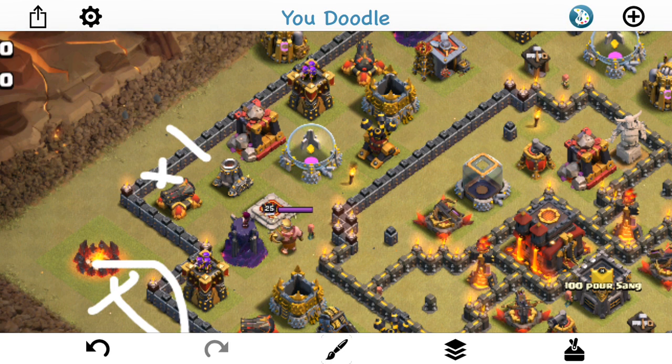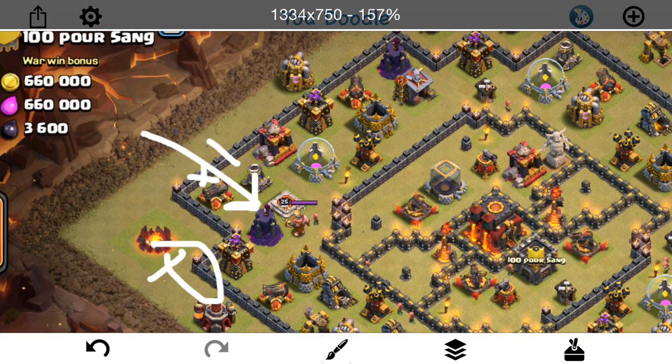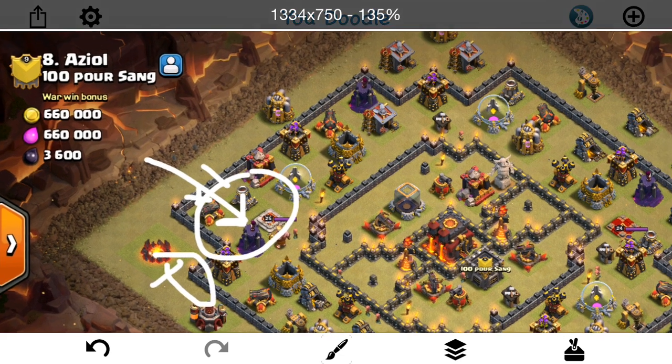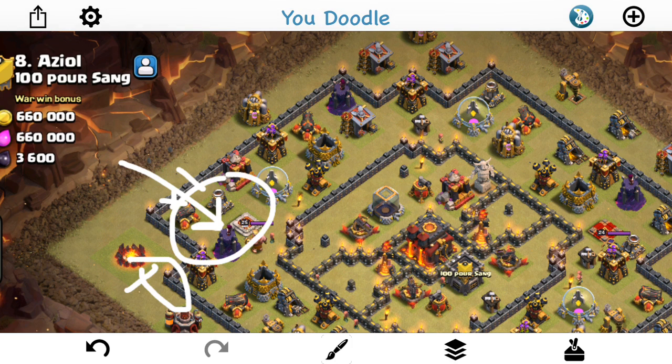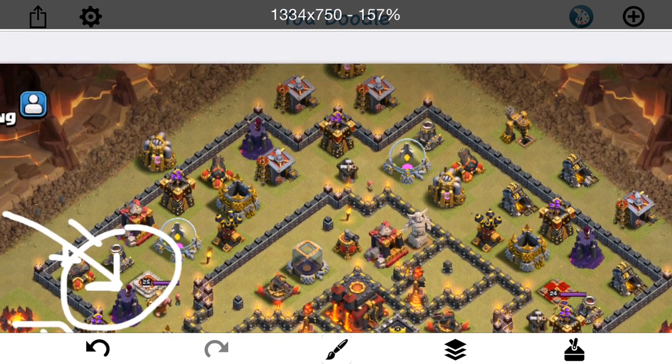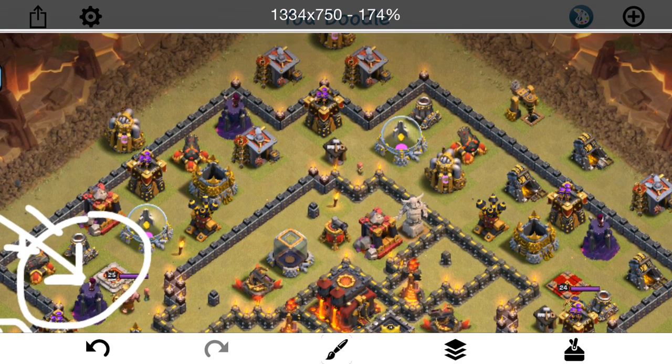Once that's going on and the baby dragons are down, I'm going to drop a giant to tank real quick, wall breaker in, drop in six Valks. Their job is to get in there, take out the king, and take out probably this bunch of buildings right here to create the funnel on one side. Similar to last video, we still have to create funnels for the bowlers to get them into the middle of the base.